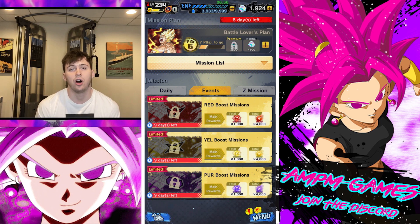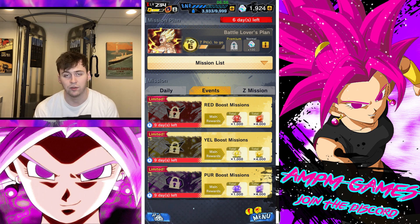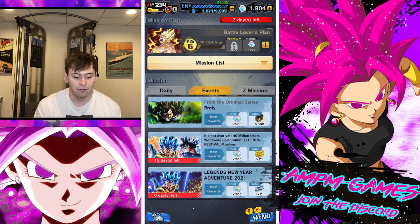Then we have the boost missions — all colors: blue, red, yellow, purple, green. Every turn they cost 500 CC to do, and you get Zenkai souls from them. So if you need some Zenkai souls or normal souls and you're willing to spend some CC, go for it and get those missions done.